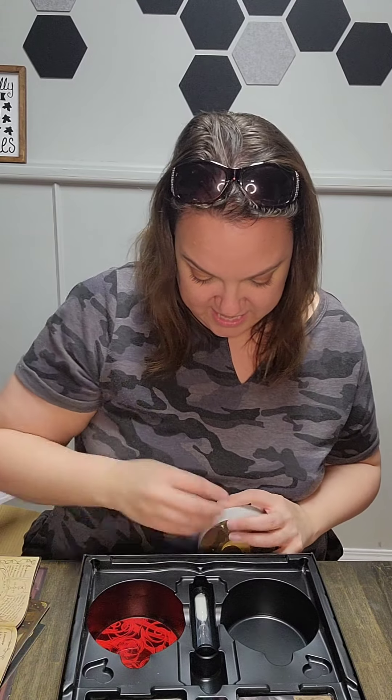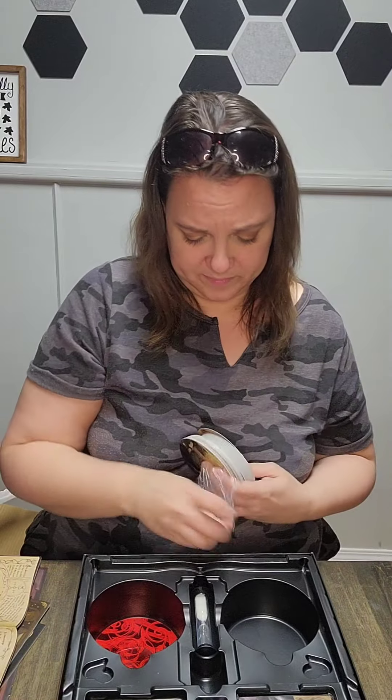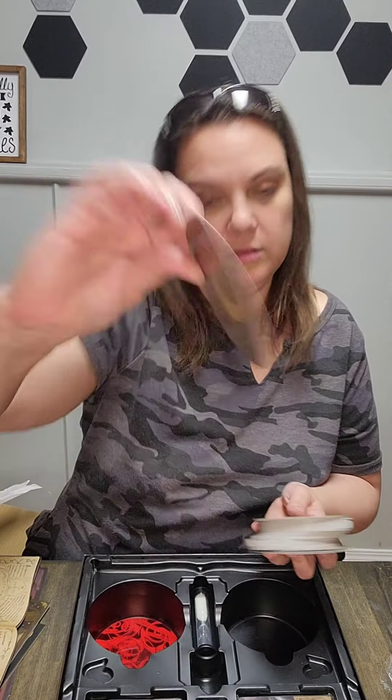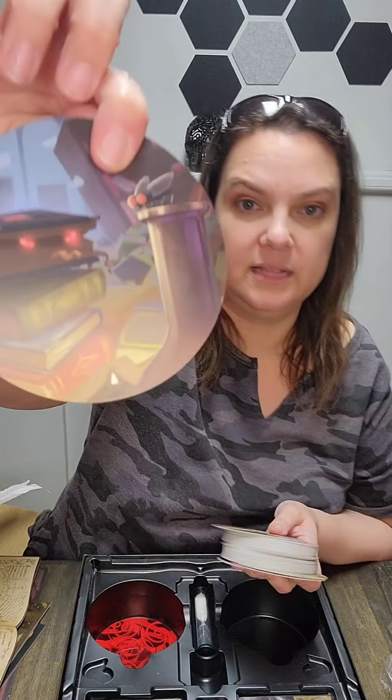There's lots here. We have these discs, and the artwork on them — they're not quite as abstract as some of the Dixit ones. Like, this one has a drawing of a snake coming out of the page, this one has things floating in the sky, and there's a book that's also a fly. So maybe I spoke too soon!